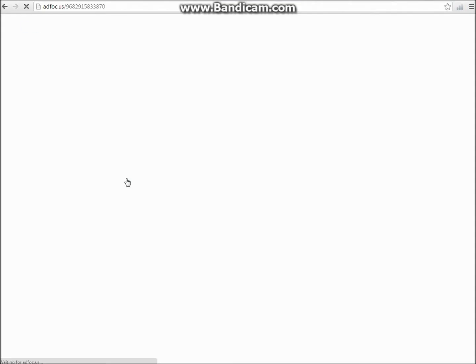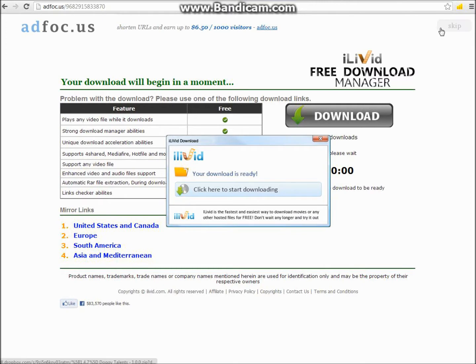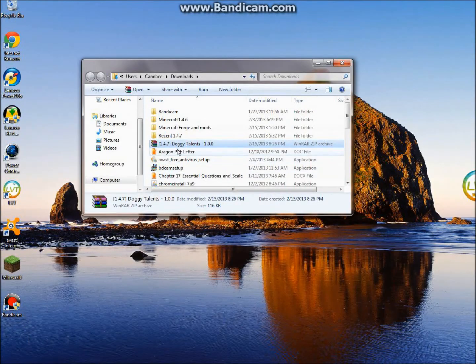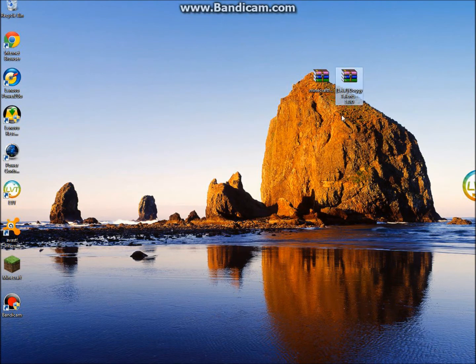Click on it and you will see something that says 'please wait' — just wait for it. Then click skip. Bring the file to your desktop and then you will have Minecraft Forge and the Doggy Talents mod on your desktop.